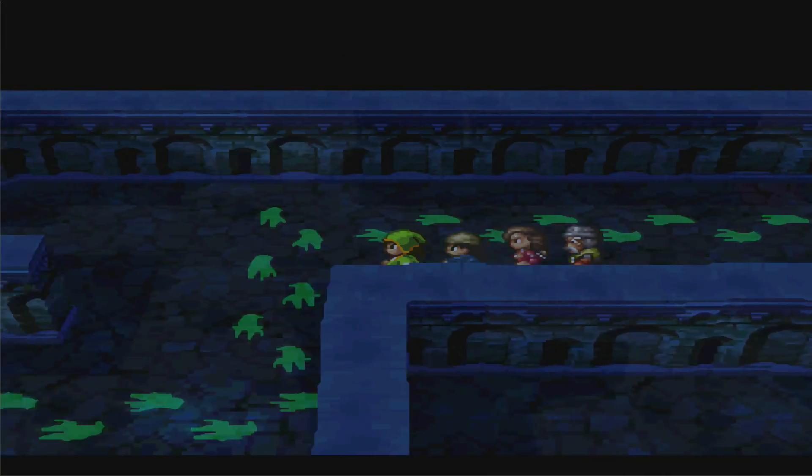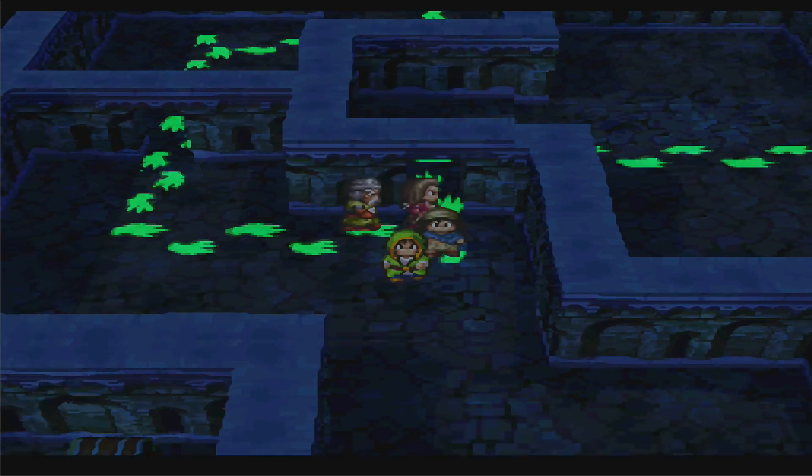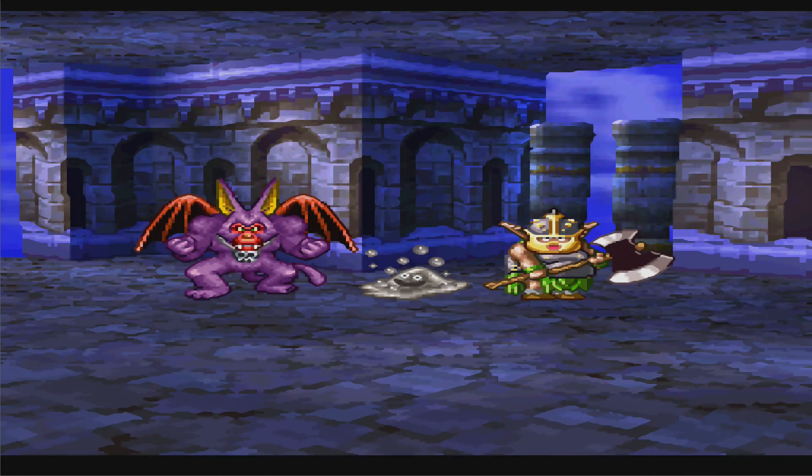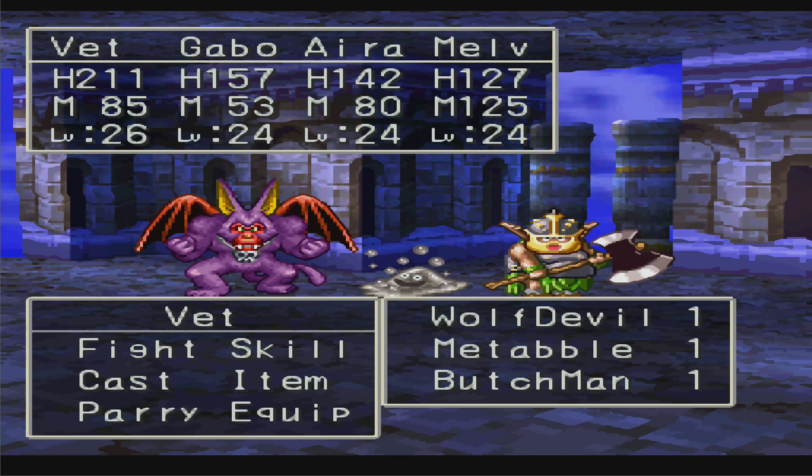There's one unopened chest in the area. We have a couple new enemies in this fight: a Wolf Dettel, a Metal Babble, and a Butch Man - I think they're all new. Most notably, the Metal Babble is an enemy that, if you kill it, you will get I believe like 10,000 experience.